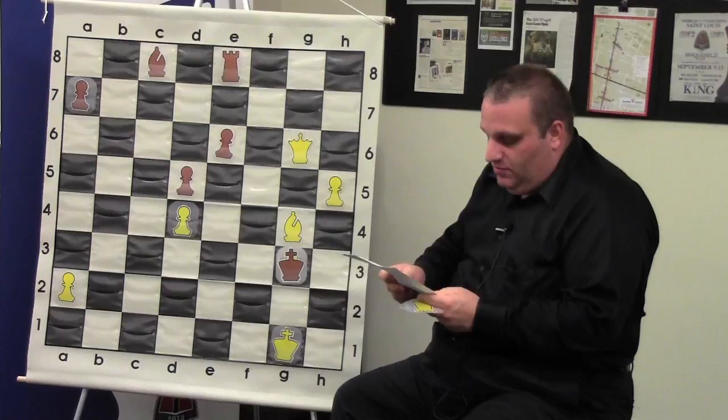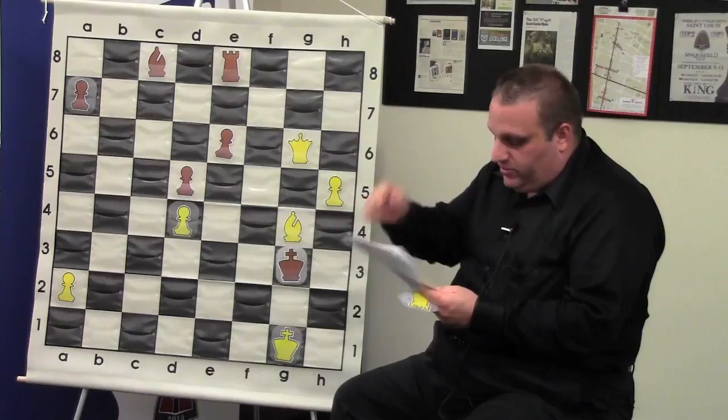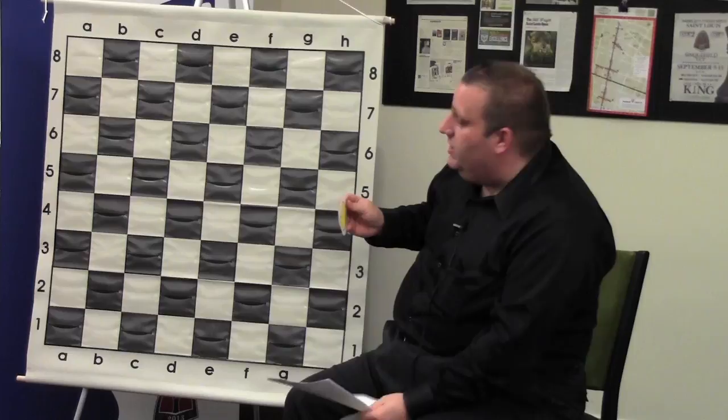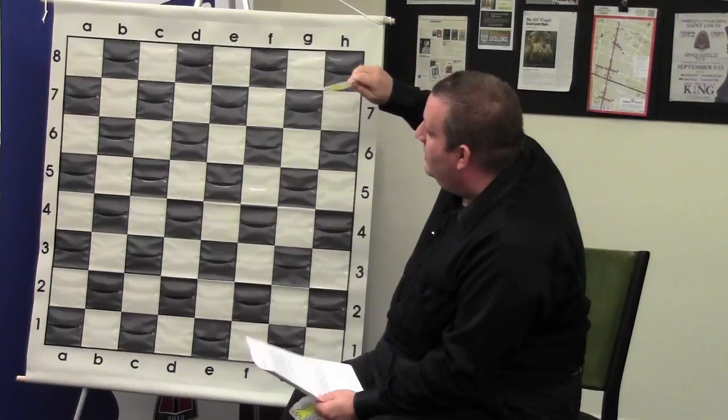That game I liked. I already showed that game in class last week. Now I want to talk about tablebases, because nothing's more fun than tablebases. The way they're solving chess now — they're using tablebases, solving chess piece by piece. How many pieces start a chess game in total? Ken West: 32. So if they had a 32-piece tablebase, chess would be solved, and that would be it.